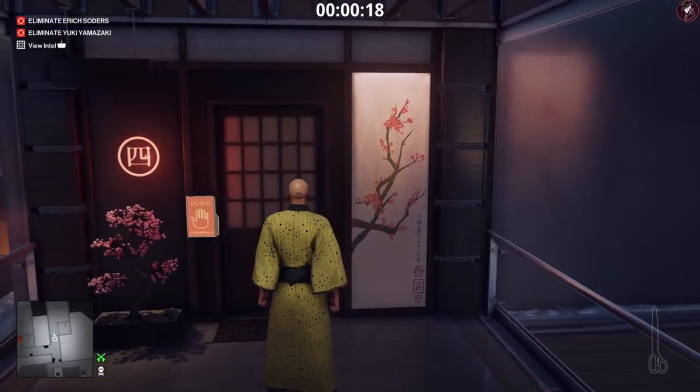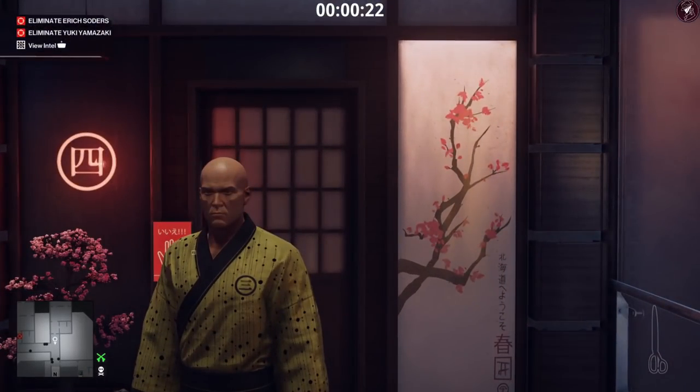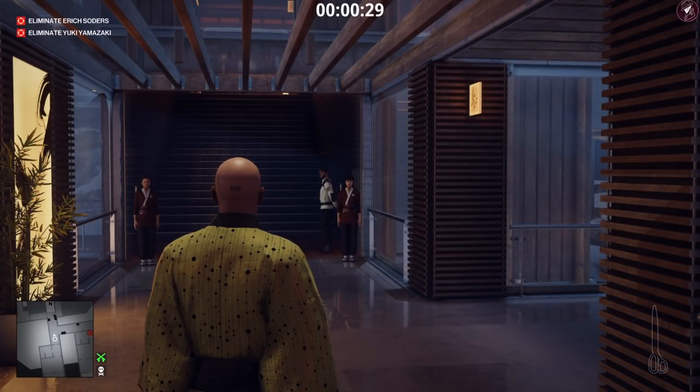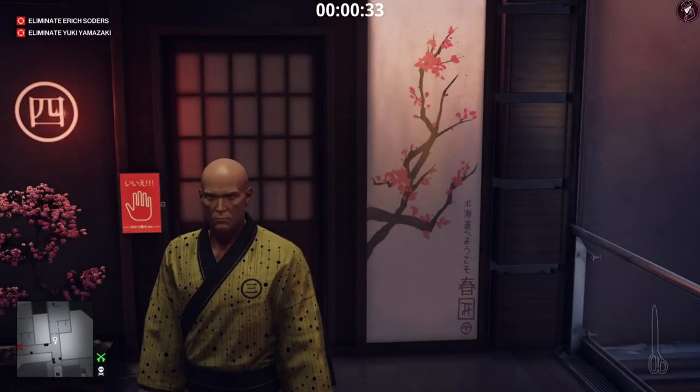Skip the opening panning shot of the cutscene and then exit 47's room. I've got a pair of scissors to retrieve from 47's bathroom but you don't need these, so don't worry about it. We need to go and get Amos Dexter's disguise. We're going to wait outside because we don't have a keycard to get into his room — he's currently on a phone call.